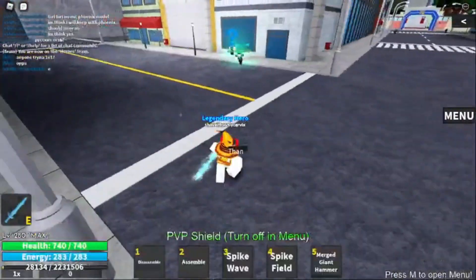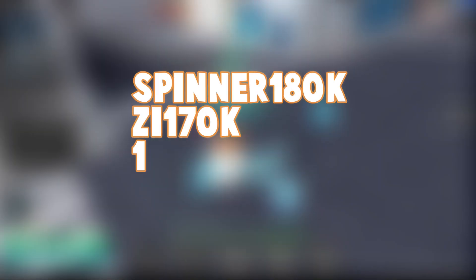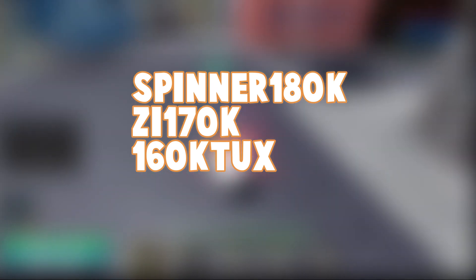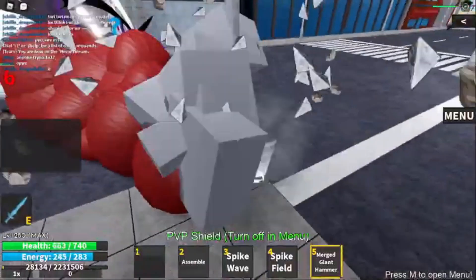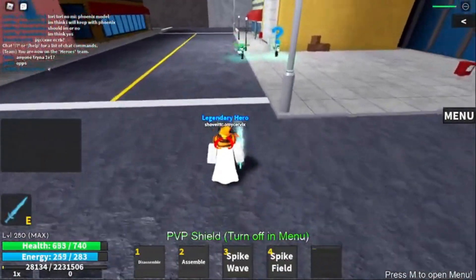There are also more codes that you should try out: Spinner 180k, CI 170k, and 160k Tux. Make sure to try these codes to see if you will get five free spins each!